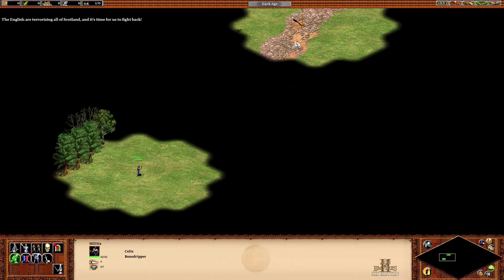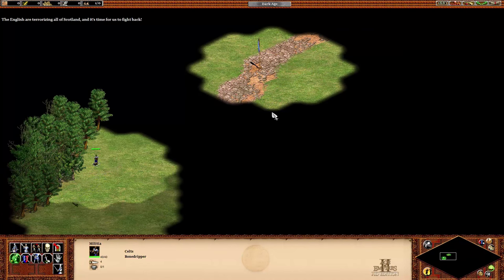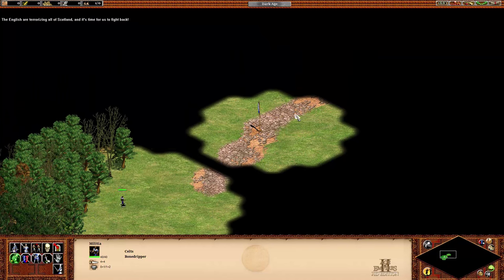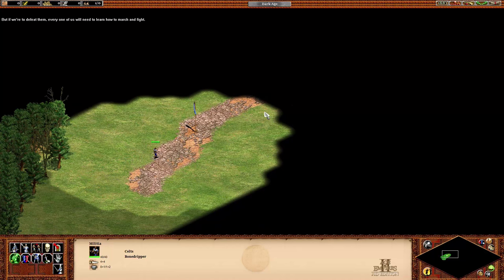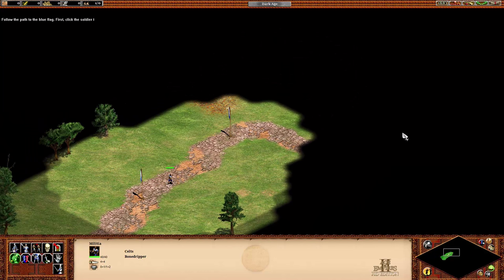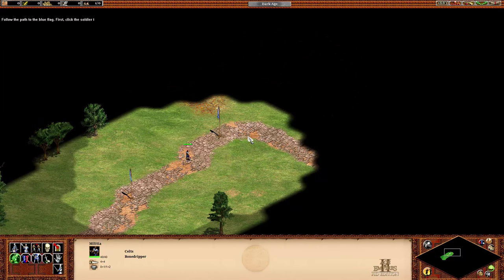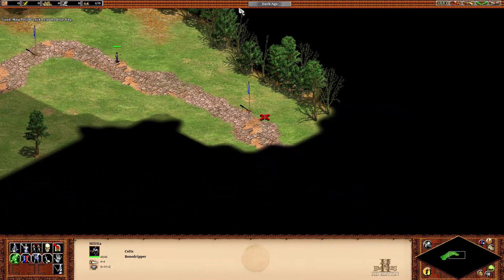The English are terrorizing all of Scotland, and it's time for us to fight back. But if we're to defeat them, every one of us will need to learn how to march and fight. Follow the path to the blue flag. First, click the soldier. Good! Now, right-click near the blue flag.